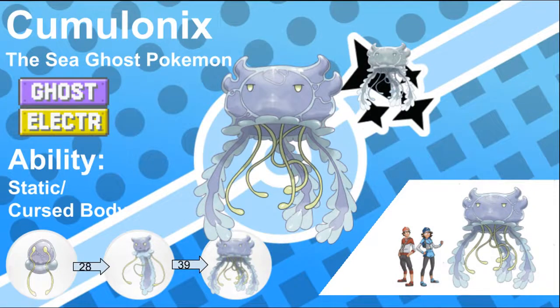Cumulonix, the Sea Ghost Pokemon, and the evolved form of Nixalecki. This Pokemon floats around in the depths like massive rain clouds. Despite their giant size, they are relatively docile unless provoked. Massive groups of defenseless Pokemon form biospheres around them like portable coral reefs. Although they are quite gentle, when they are attacked they release a blast of energy so powerful that seafarers liken it to the Sumeranian version of a thunderstorm.